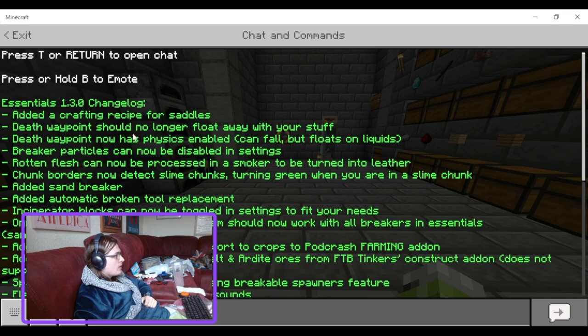Death waypoint should no longer float away with your stuff - didn't know that was a thing. Death waypoint now has physics enabled, can fall but floats on liquids. That's cool. Also, breaker particles can now be disabled in settings.